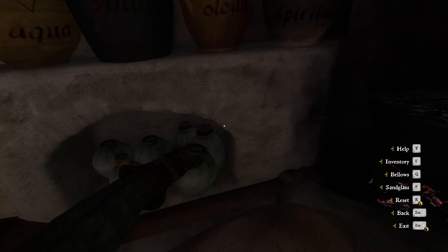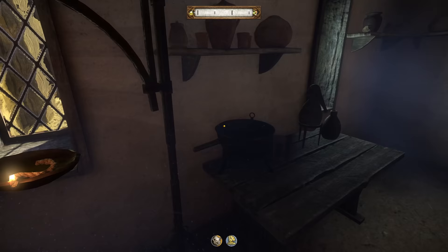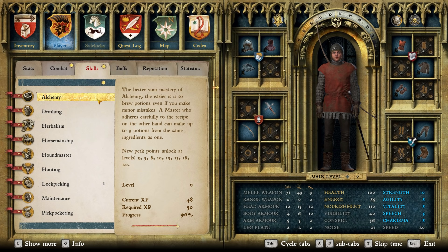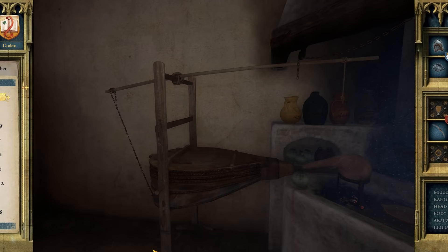We brewed an air potion. All we gotta do is just do this a bunch of times. I think I did this twice so far and we're almost to level one. Oh my god, it's gonna take such a long time. But the main goal is to look at level 10. Five hours later - all right, that took forever.